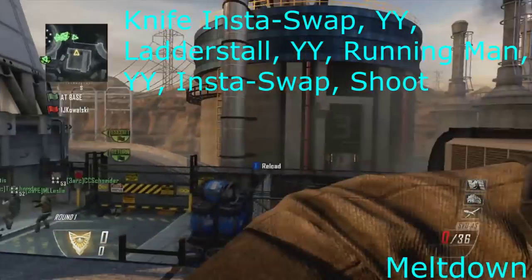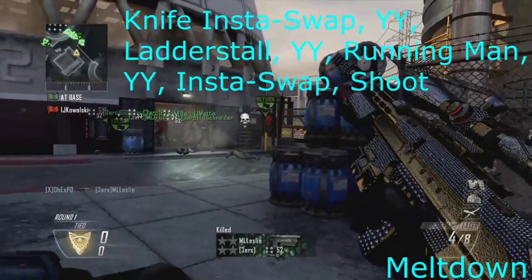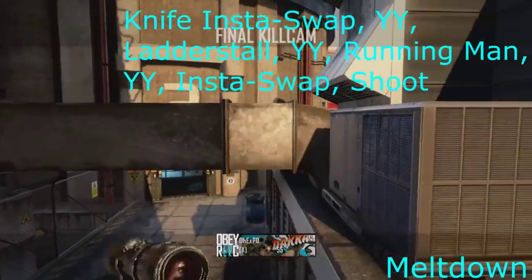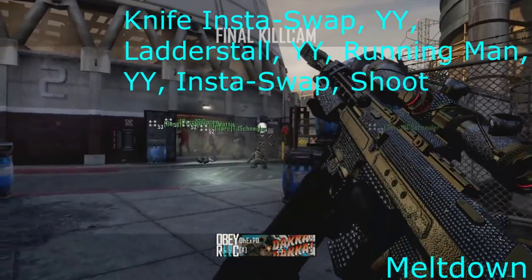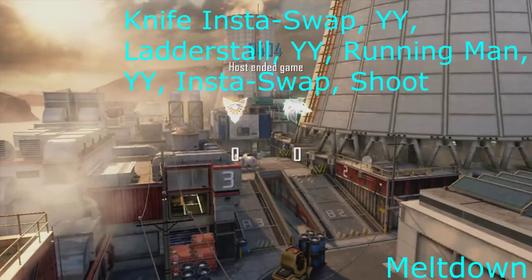Okay, now we're on Meltdown. I just went for the ladder source so I could do more spins. Basically knife insta-swap, YY with no ammo in the SVU, hit the ladder, YY, running man, and then insta-swap. It'll be on the screen — it's kind of hard to say — but yeah, that just looks pretty clean because of all the YYs and stuff.